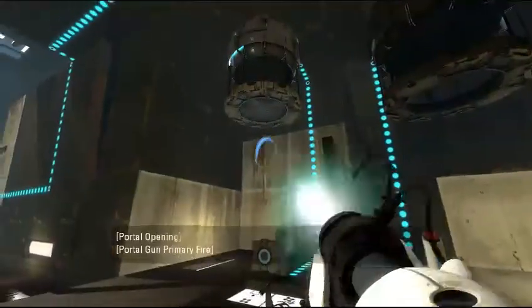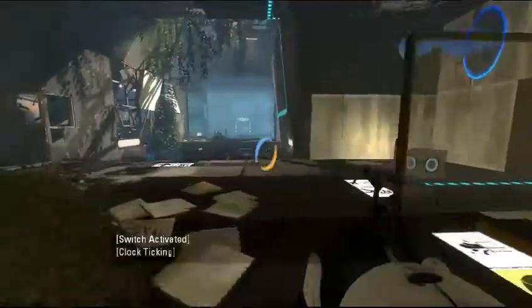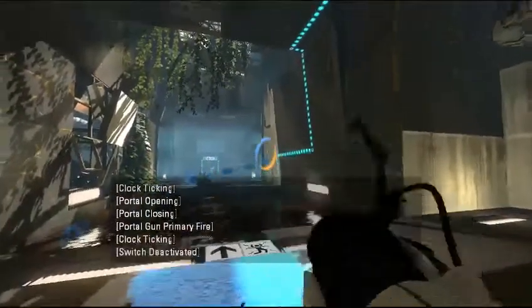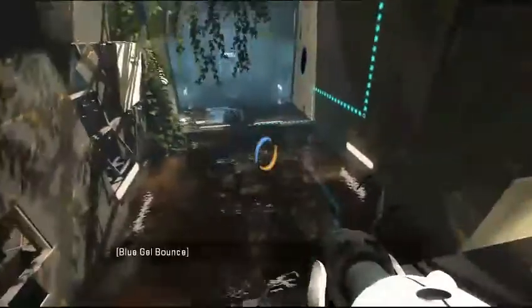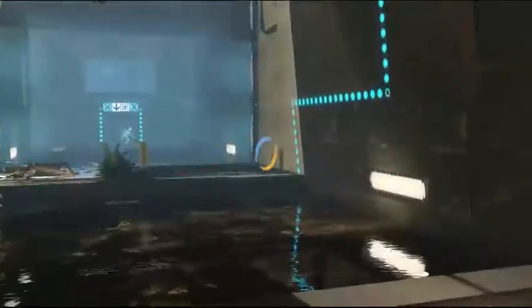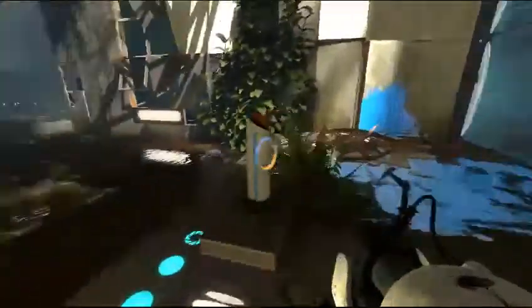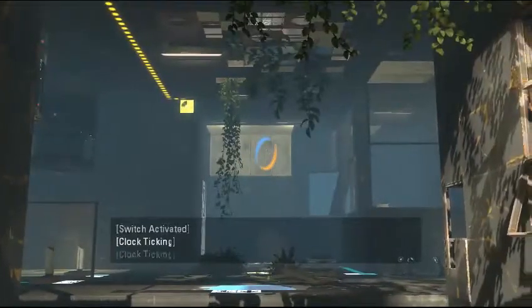There have been some comments that this puzzle was very harsh. The first thing we do is we coat gel over here, and on the third side, so that's very helpful. Next thing we do, we just portal over there, and we shoot a portal over there.